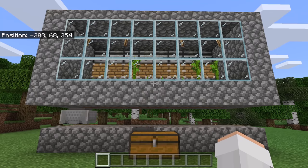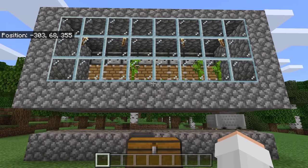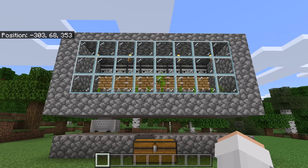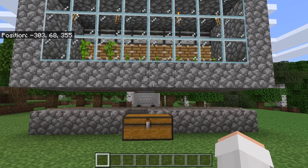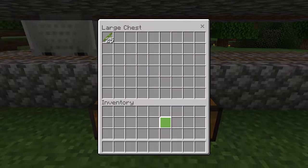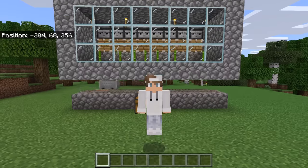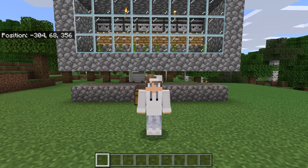I'm now going to show you how to use this farm. To use it, all you have to do is be somewhere near it — the bamboo will automatically grow and get harvested. Whenever you want to collect the bamboo, all you need to do is open this chest and all of the harvested bamboo will be in here. If you want to expand this farm, you can do that to get more bamboo at a time. I hope you all enjoyed learning how to make this simple and efficient automatic Minecraft Bedrock Bamboo Farm.